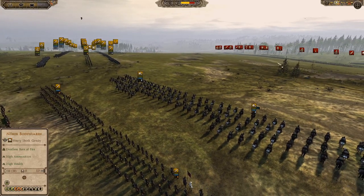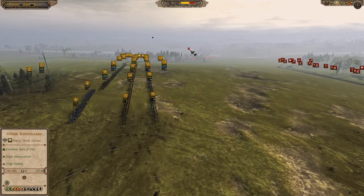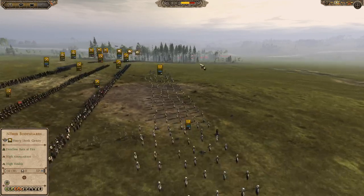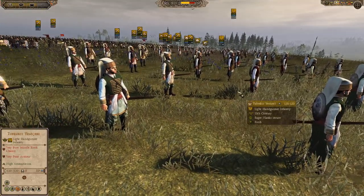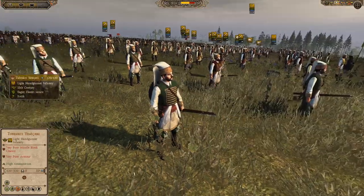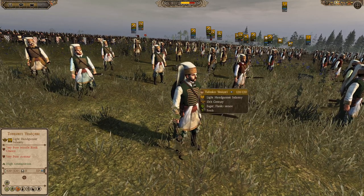On the other side we have a Hungarian army getting ready and in position. We'll quickly look at the Ottoman army while the Hungarians are still setting up. We have two units of handgunners here. These guys remind me of like giant trees. I'm not even going to try and pronounce the name, but they look excellent.